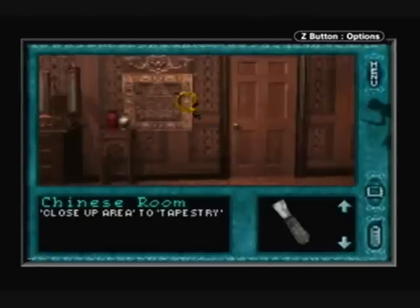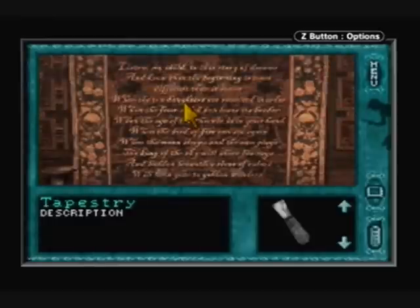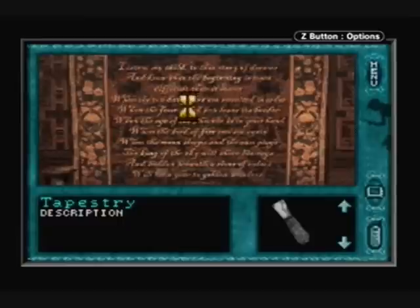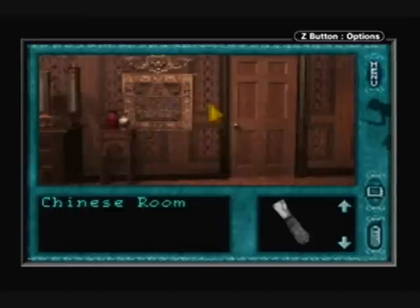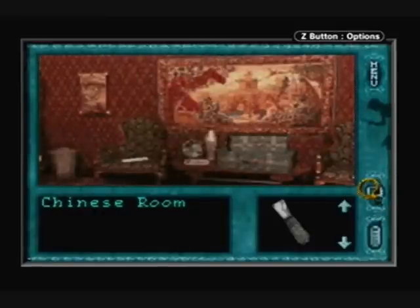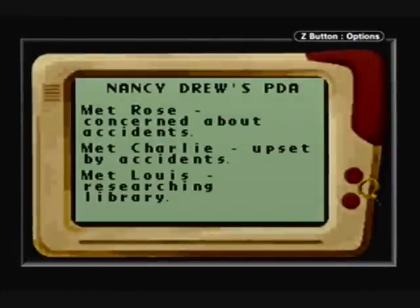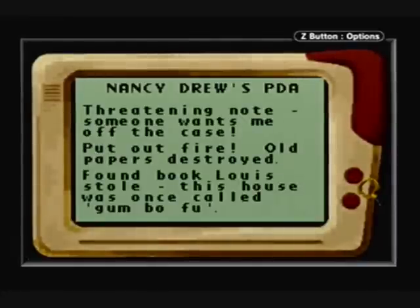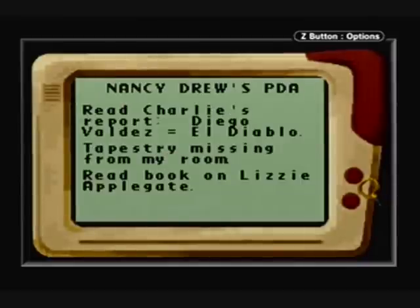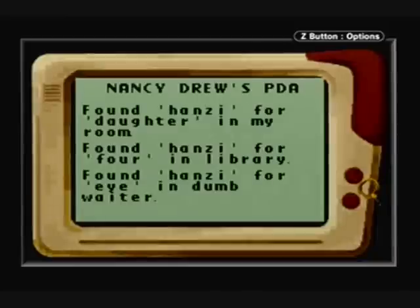We have two puzzles here. Let me set up for the second one. Take a look at all these words — we've got words in yellow. Have you seen anything like those? We have seen Chinese symbols for all of those words. If you don't know where the symbols were, just double check Nancy's PDA. Here's where she lists where all the Chinese symbols were.